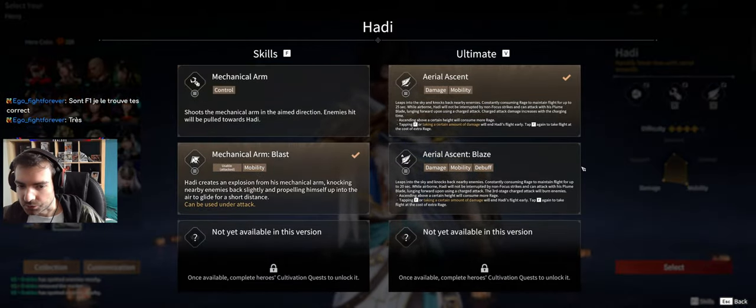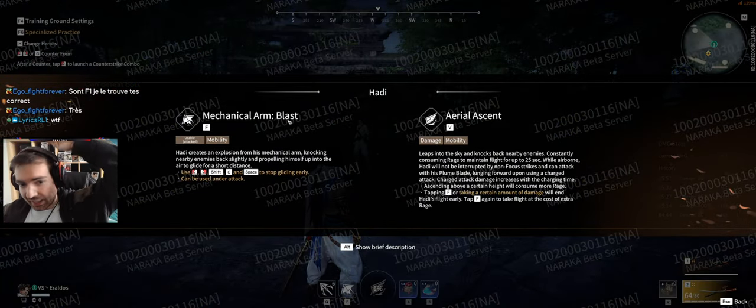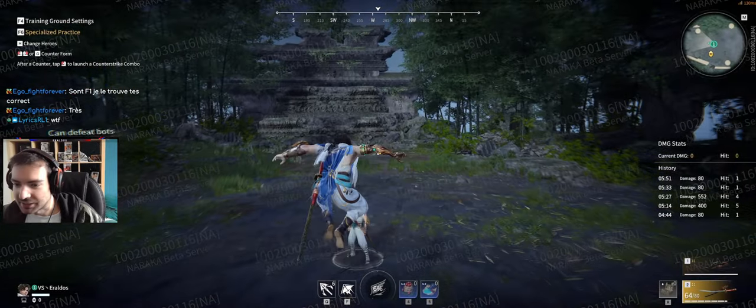Let's check F2. Mechanical arm blast: creates an explosion from his mechanical arm, knocking enemies slightly and propelling himself into the air to glide for a short distance. Can be used under attack — so that's his combo breaker.